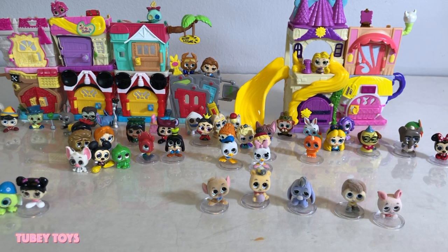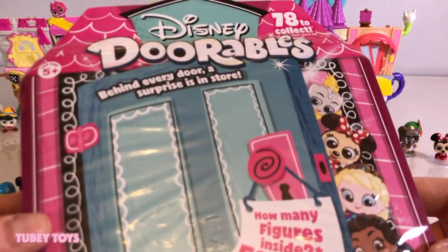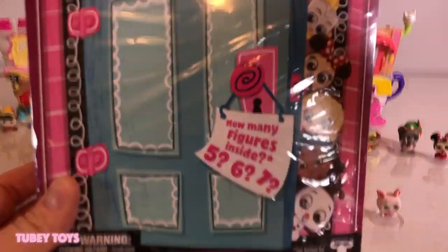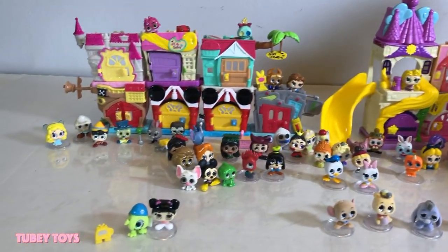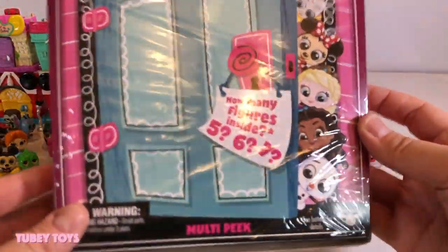Hey guys, it's Tiffany from Tooby Toys. I'm with my awesome assistant. I'm Tooby. Today we are opening up a multi-pack set that we got from Moose Toys. They said there's a big box with cool surprises inside, and we thought it'd be fun to take out our whole collection of Disney Dorables and hope that we can get a new Fuzzy Dorable. Don't forget to give this video a thumbs up and subscribe to our channel.